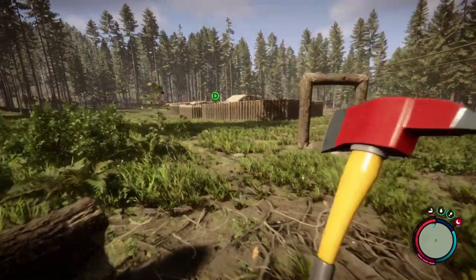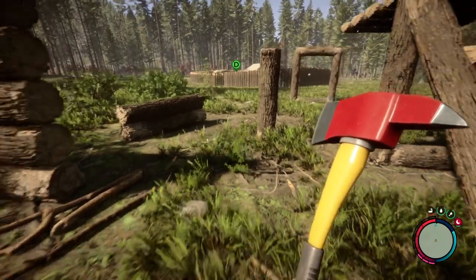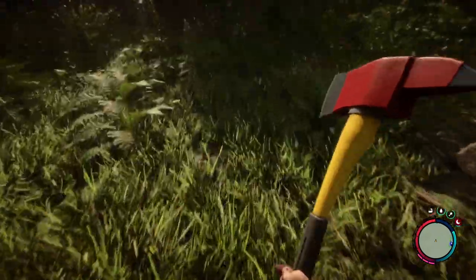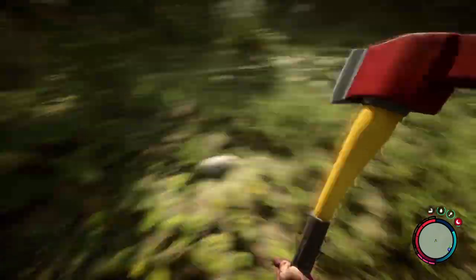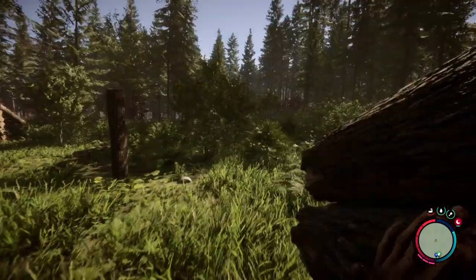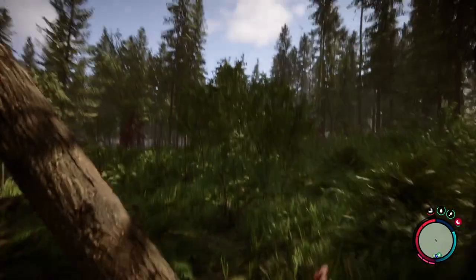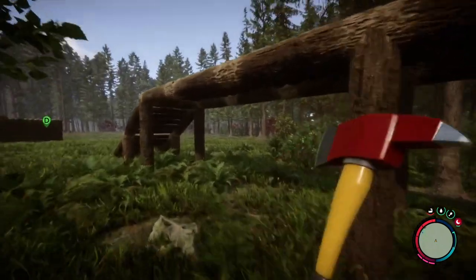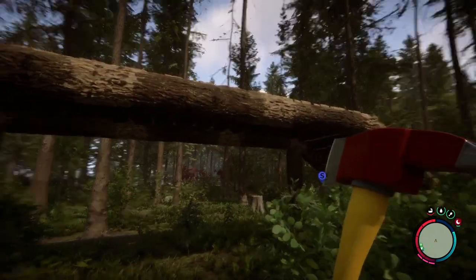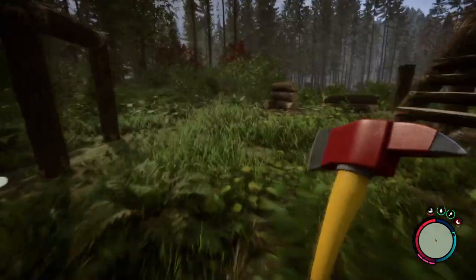We've got a little walled compound over there. I'm going to show you how we built it and the strategy we used to keep the cannibals out. We also have the ability to create a different kind of bridge — this one's not quite as useful. As you can see, you can get this swoop-up look here. I'll show you how I did it so you can save on some materials if this is a route you'd choose.